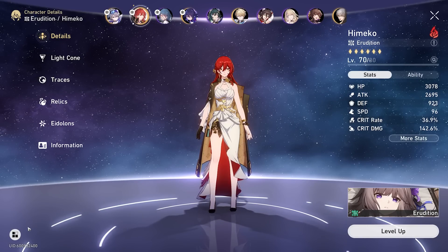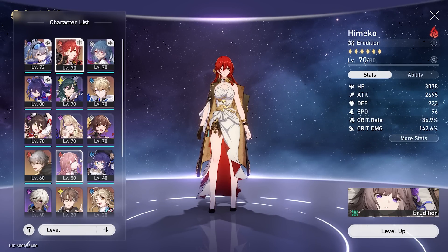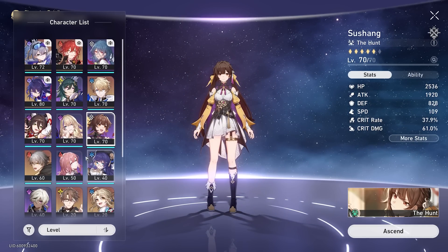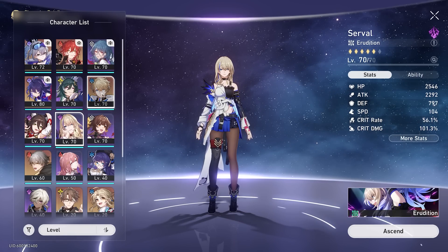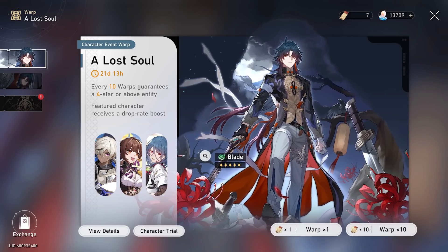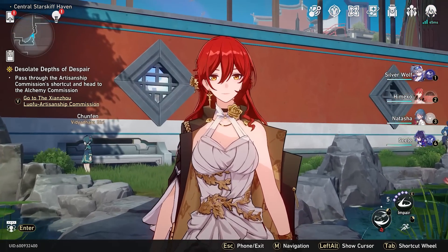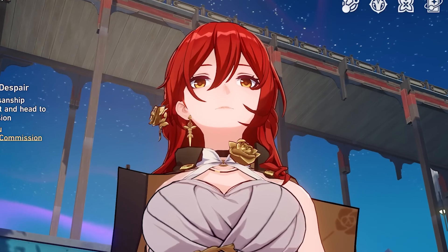If we look at the characters I have built, you'll see one common theme — we're missing two things: a wind unit and a destruction unit. Other than those two things I basically cover every single element and path in the game, and it just so happens that Blade would fill out both of those missing slots. So I'm hoping today we can bring home at least a single Blade. Without further ado, let's get into the video.